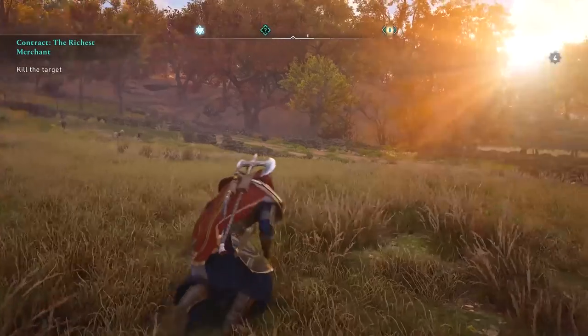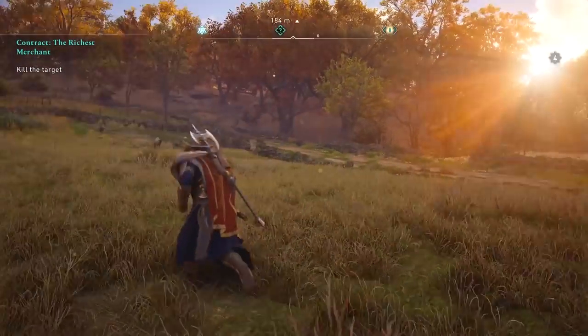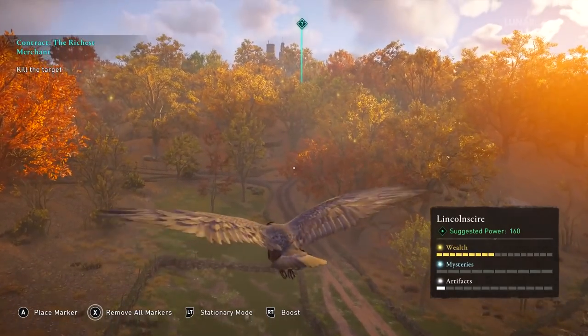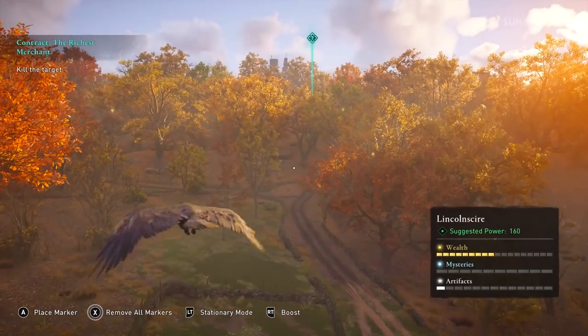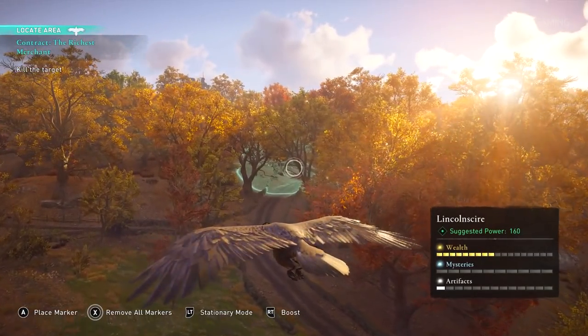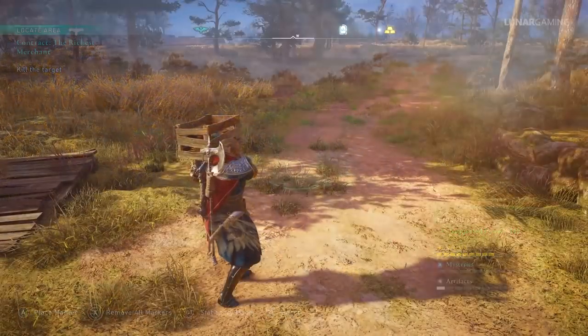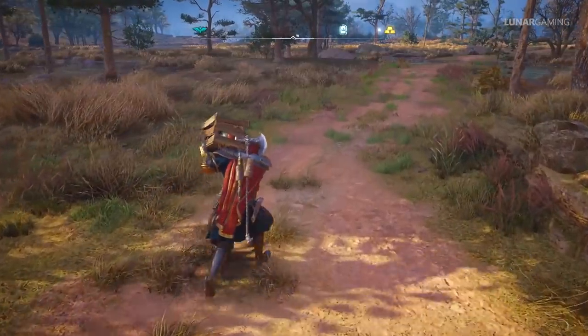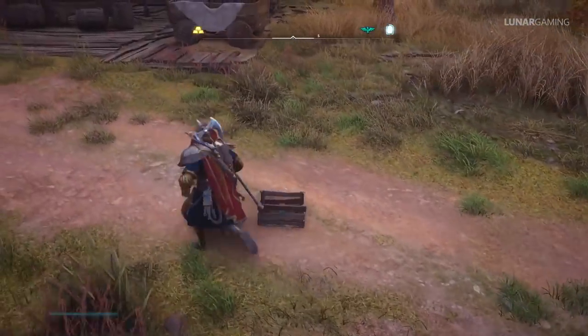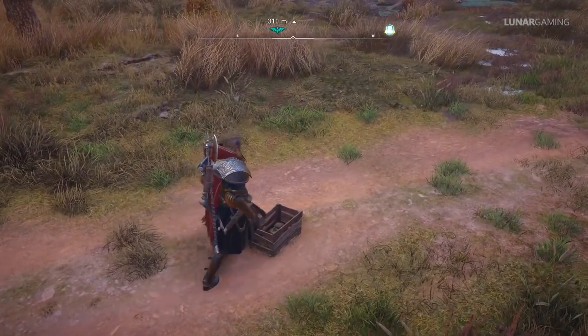Lots of missions only give you the general area of where you're going and you need to search for people, clues, or items. Your raven is the easiest way to find exactly where things are. When carrying a crate or people — usually for quests — and you need to place them down, pressing the dodge button automatically drops them on the ground, skipping the place-down animation.